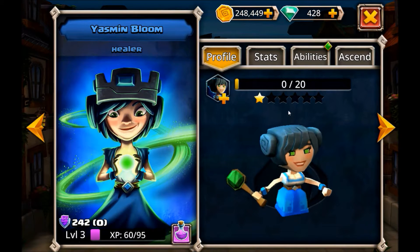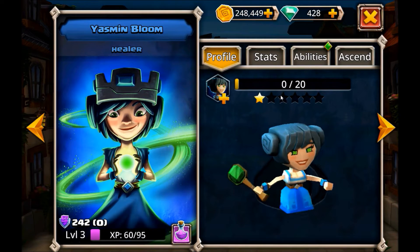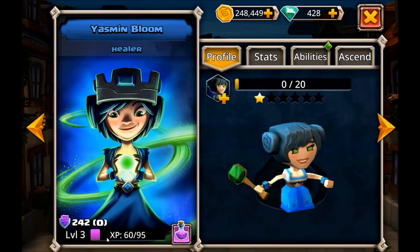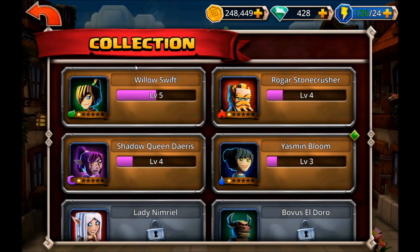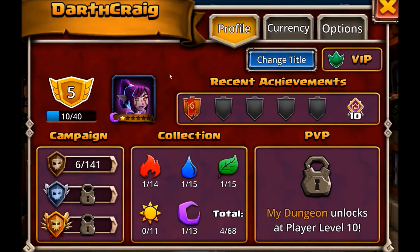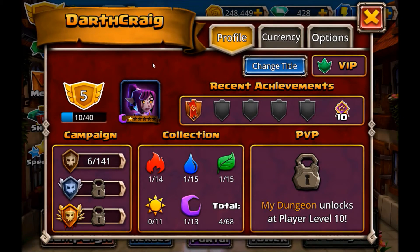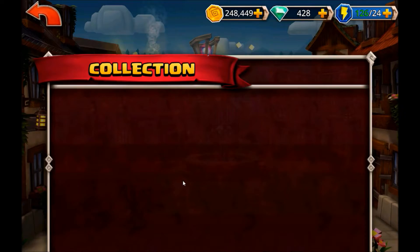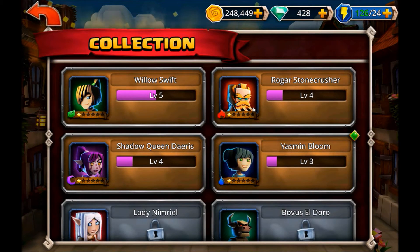We're going to go ahead and upgrade Yasmin. The green diamond is indicating that she has abilities that need to be upgraded compared to her level. It doesn't necessarily indicate that she can be upgraded via her level. If you look at the player level, we're player level 5 right now, which means all of our heroes can be level 5 as well. So even though other heroes weren't level 5, they didn't give us the indicator that they could be upgraded.